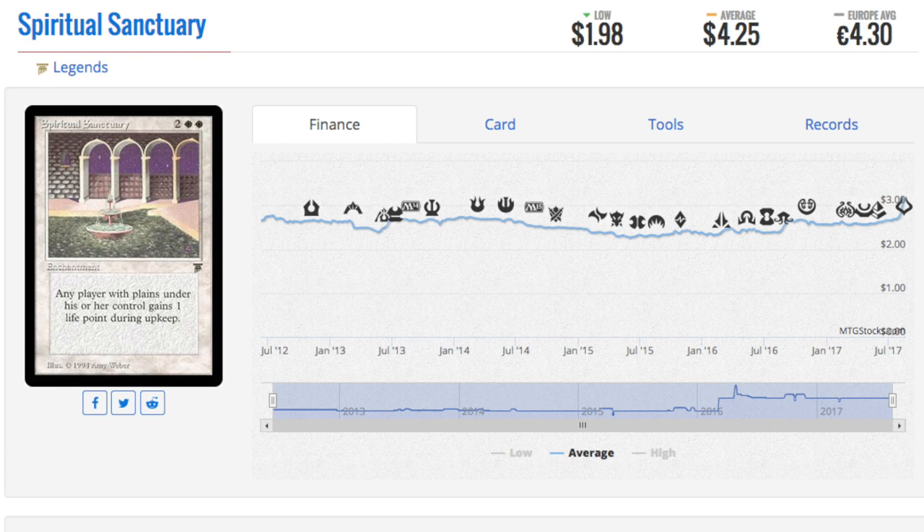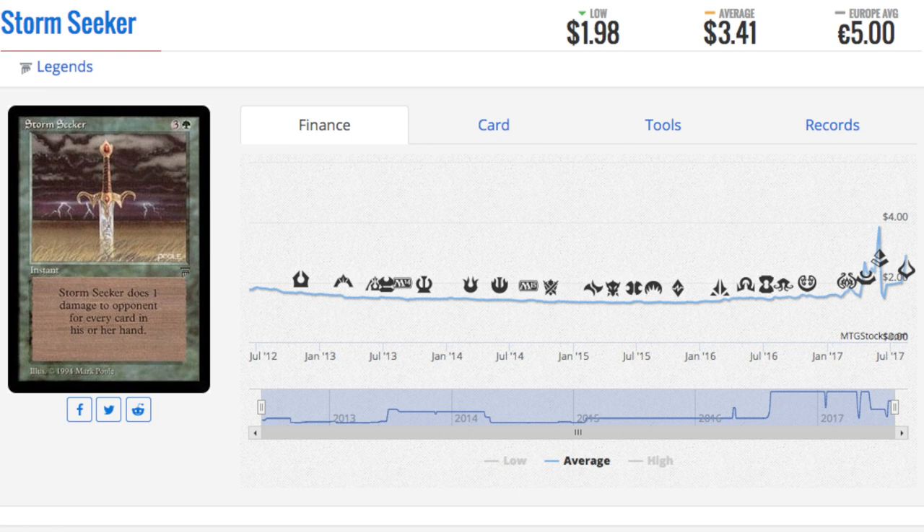It's just so surprising — some of the cards that have gone up in price are some of the worst cards I've ever seen. I've been playing Magic since Beta, and in Beta, Savannah Lions is good, Serra Angel is always good, the Vampire is always good. But Storm Seeker — a card I played with while it was in what we'd now call Standard — is three and a green, instant, deals one damage to opponent for each card in their hand. Maybe it's good in greedy EDH decks, but is it three dollars good? You're paying four.